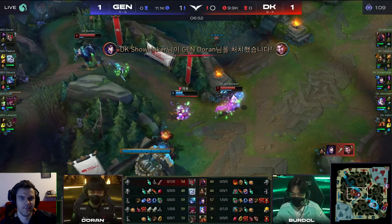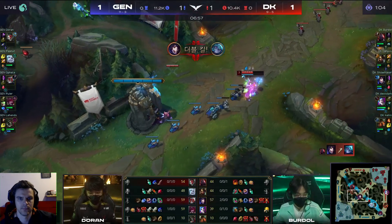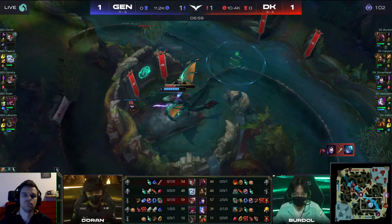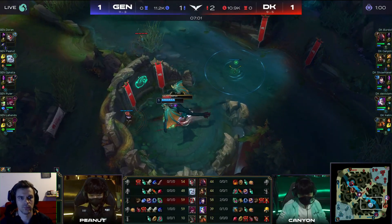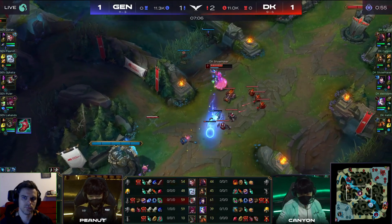Showmaker dashing forward, fighting for the charm as well. And Ophelia is trying to run this one out. That is going to be the double kill. And the Ahri gets her revenge. That entire exchange was just so high level on both sides, but it's Showmaker who just goes forward here to grab the kill at the end.